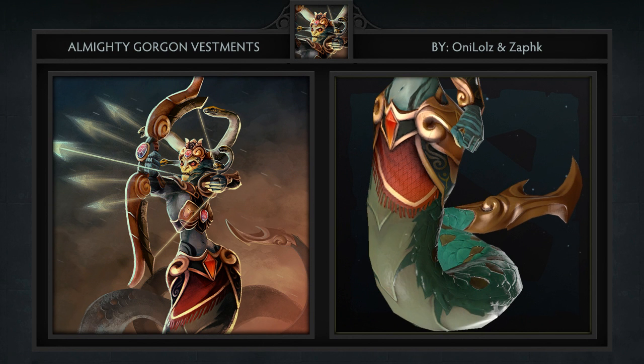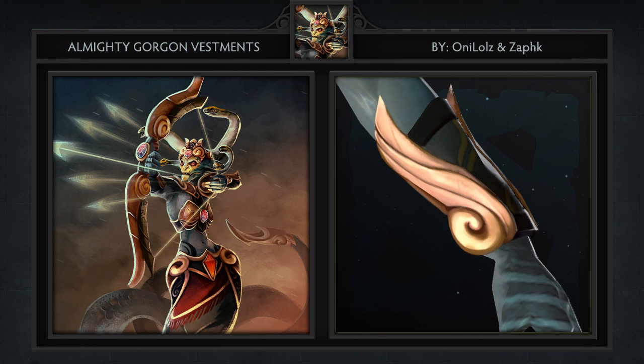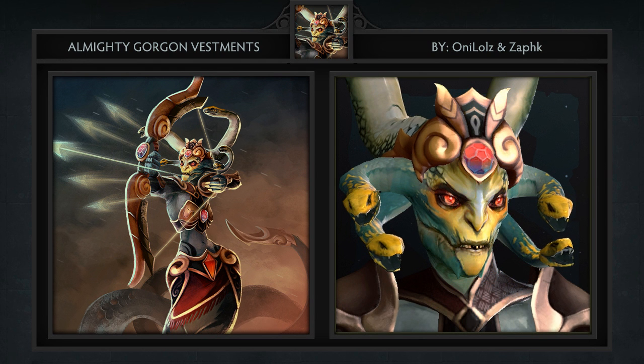Second is the Almighty Gorgon Vestment set for Medusa, created by Ani Lulz and Zafk. It comes with 5 items including a tail, bow, bracers, armor and crown. I do believe we have yet to feature a Medusa set until now. She's kind of a forgotten hero in both the game itself as well as the workshop. Medusa is kind of in the same boat as Leshrac, just being perpetually hideous. But with this set, if you add a bag to her head she just might be doable. Ugh, god I'm disgusting.